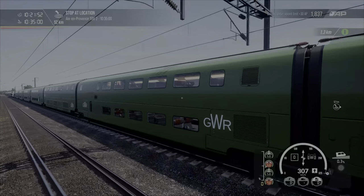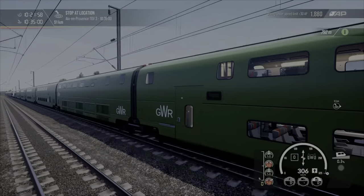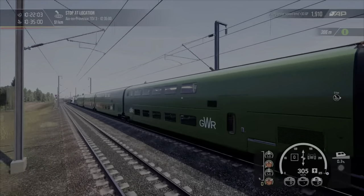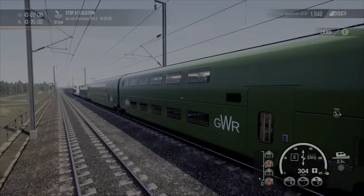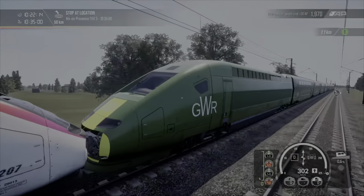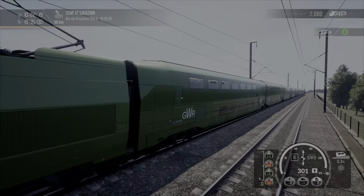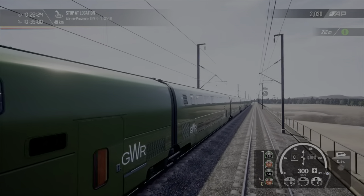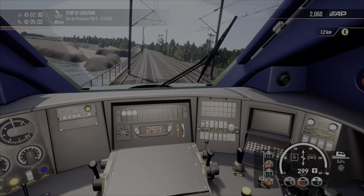I'm very happy with this livery. I could have added something here, maybe another Great Western Railway, but where would I put it? If you think I can upgrade this or do another livery, please let me know and I will try and do it. I take my hat off to people who do liveries. It's actually not that difficult once you know what you're doing. A little bit of patience and yeah, that's the result. I know the color isn't exactly Great Western Railway but there's not a lot of green choices.